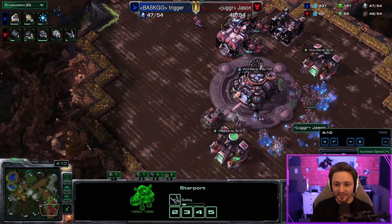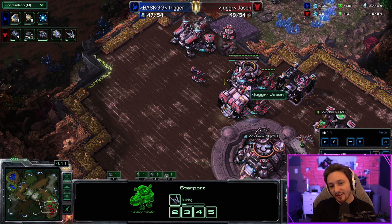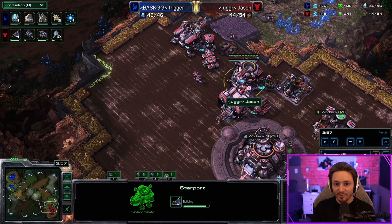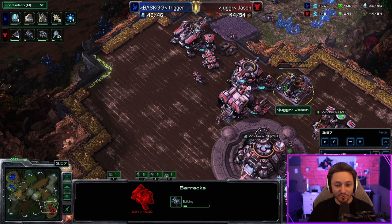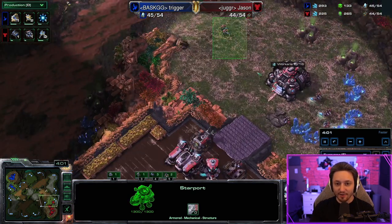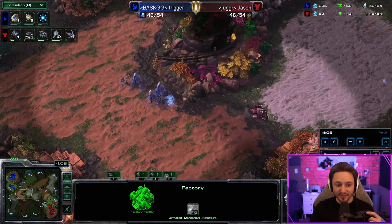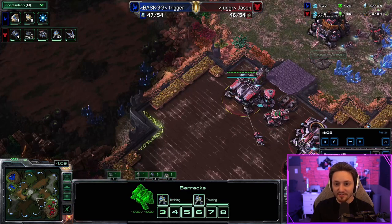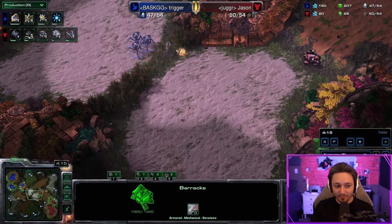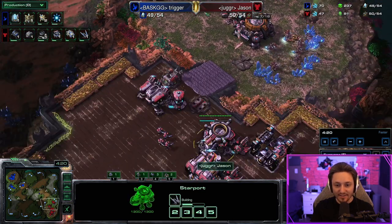Back home we build the barracks timed so it finishes when the raven finishes, letting us swap the two buildings quickly. We're going one raven then three tanks total. Versus twilight builds you have to go a lot of tanks — blink stalker builds are frankly too strong unless you have tanks to defend with.